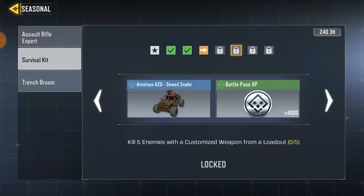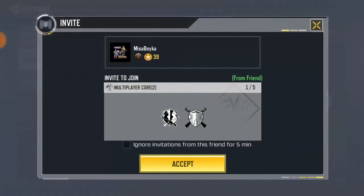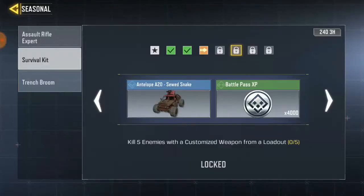The next task says kill five enemies with a customized weapon from a loadout. You'll find customized weapons at different loadout drops, and every loadout has its own weapons. Just go out and pick up any customized weapon. Battery now has rare, combat, and legendary weapons, so it may take a long time, but if you keep playing and grinding you can get it easily.